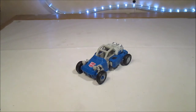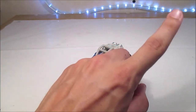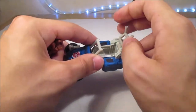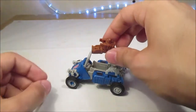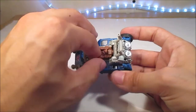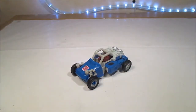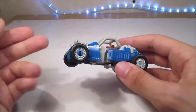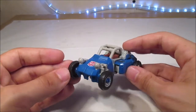On va donc passer maintenant à l'interaction avec le Titan Master. Ici, je prends Ramhorn, qui est déjà en review sur ma chaîne. Pour le mettre dedans, on déclipse à cet endroit-là, on lève cette partie, on peut descendre ici, on lève les bras de Ramhorn pour le mettre en position assise et on vient le poser là-dedans. Le peg qui est derrière va tout simplement se mettre à cet endroit-là. Plus qu'à refermer. Et voilà, Ramhorn conduit Beachcomber. Je trouve que c'est vraiment excellent, étant donné qu'on le voit vraiment.